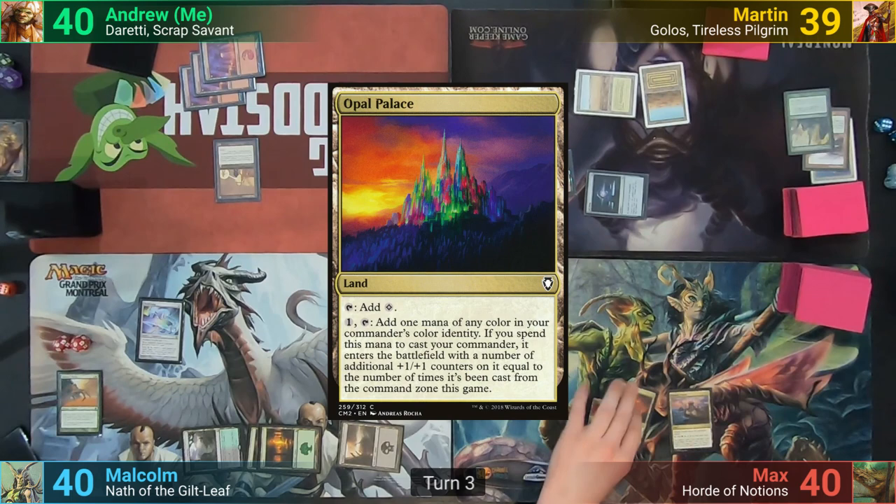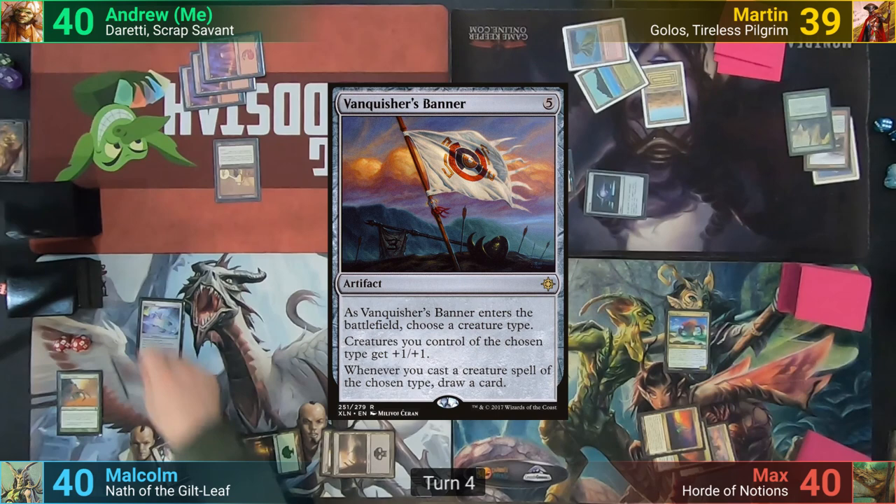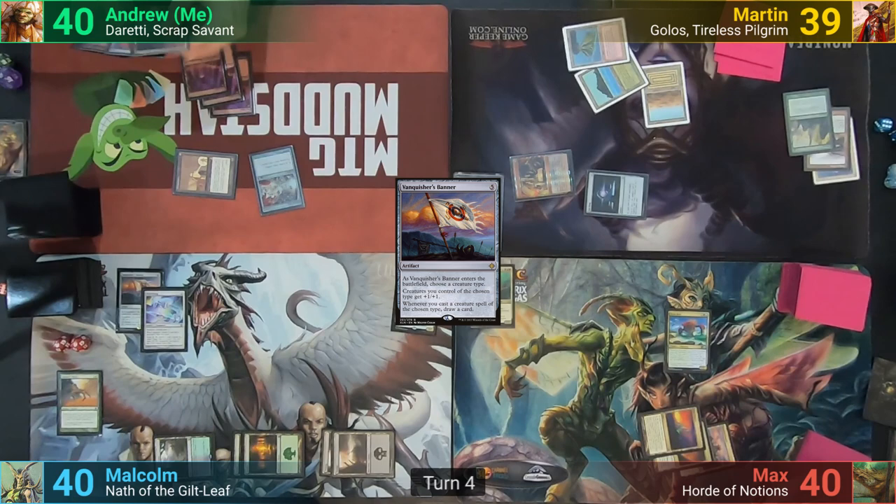Max plays a Noble Palace and casts Risen Reef. It enters and reveals Smothering Tithe, which he puts to his hand, and passes to Malcolm. Malcolm plays a Swamp for the turn and casts Vanquisher's Banner, naming Elf as it enters.